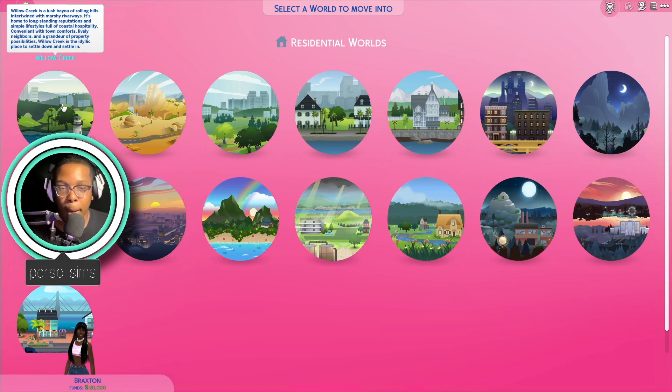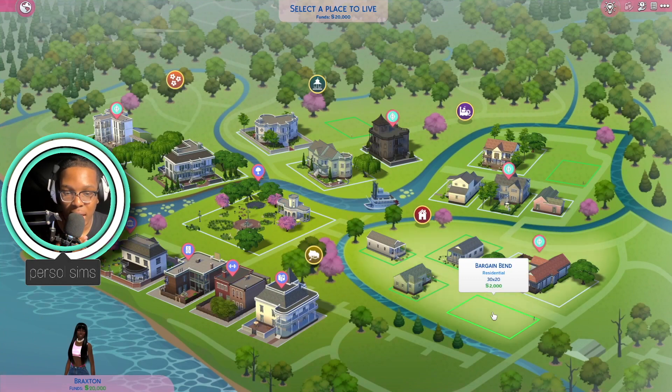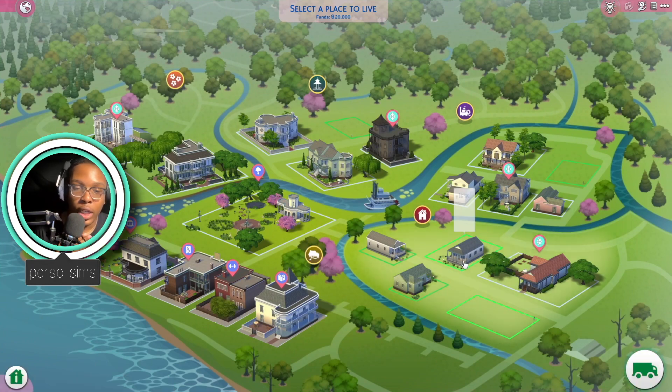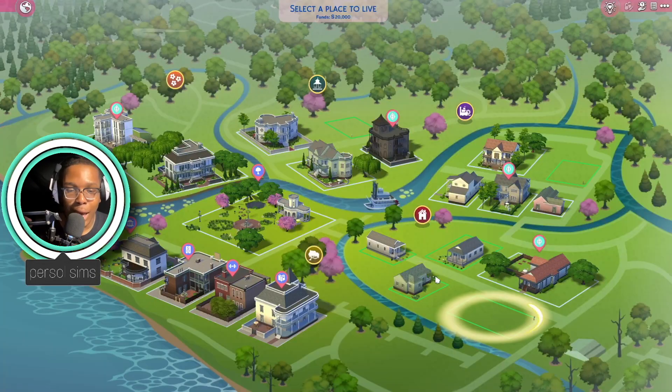Can you even have twins or triplets in The Sims? I really don't know. I have all these worlds, but I love to move my Sims into Willow Creek because Willow Creek is literally elite. So we're gonna move her into an empty lot for now — a 30x20. She's got 18k to her name, so that's what we have to work with.